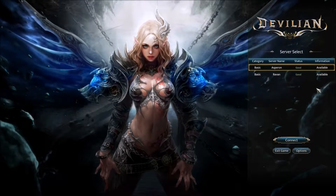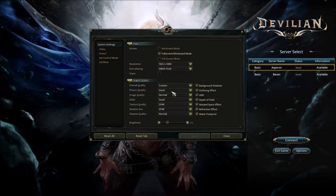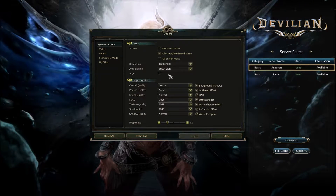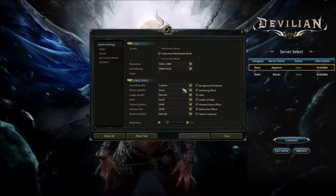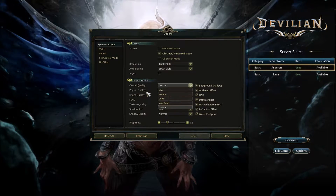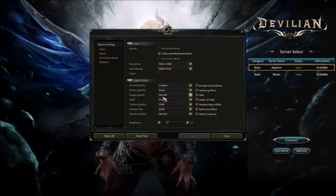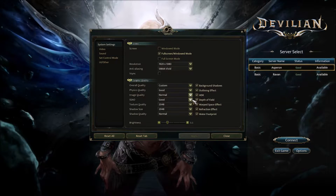As you can see here, we have two servers to select from, but we're just going to check out the options first. You've got your basics for video settings: windowed mode, full screen mode, resolutions, anti-aliasing, V-Sync, and overall quality, physical quality — pretty much everything you'd expect, from custom down to low. We'll keep them at what they're set for right now.